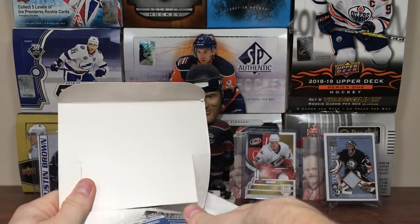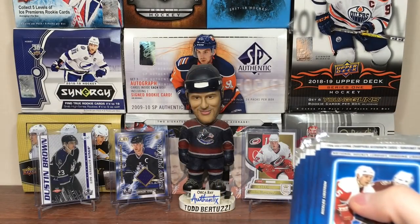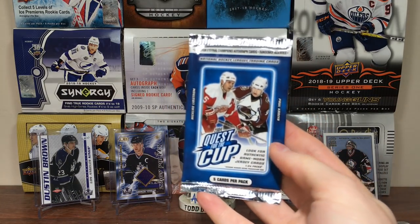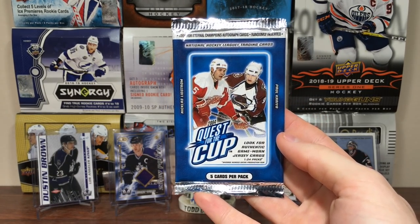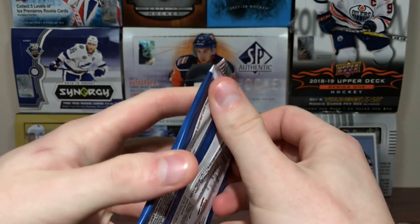Oh, and there's the packs. Only five cards a pack, so not too many cards. Hopefully they're not sticking — the Pacific older stuff in general sticks. We got 0304 Quest for the Cup. We got Nick Lidstrom and Paul Kariya on the front of that one. That's interesting.